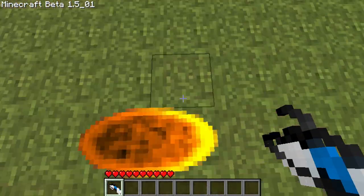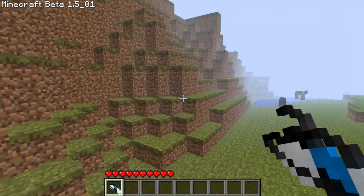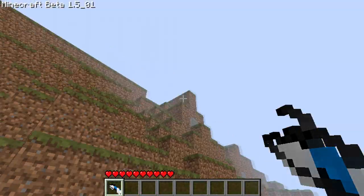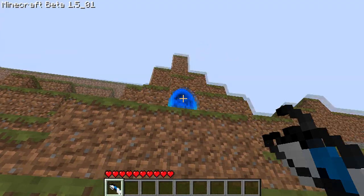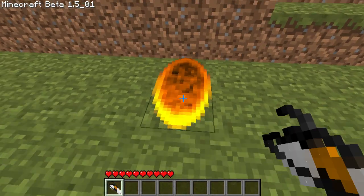So if I fire my blue portal there... I'll find a good surface to do this on to show you how this works. I'll put my blue portal up there and my orange portal down here.